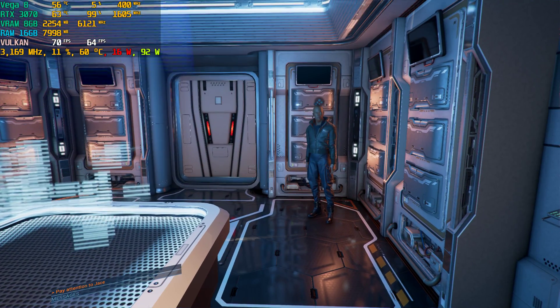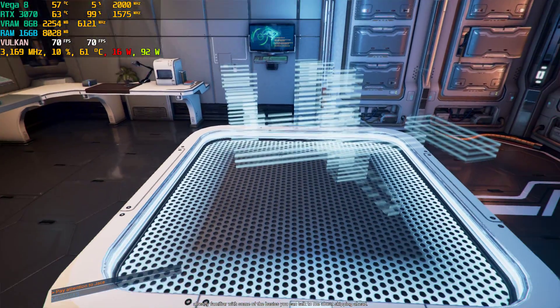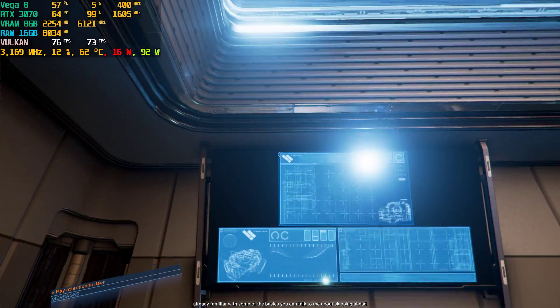Hi, I'm Jase Winger, your flight instructor for today. We'll be running through the full lesson plan, but if you're already familiar with some of the basics, you can talk to me about skipping ahead.